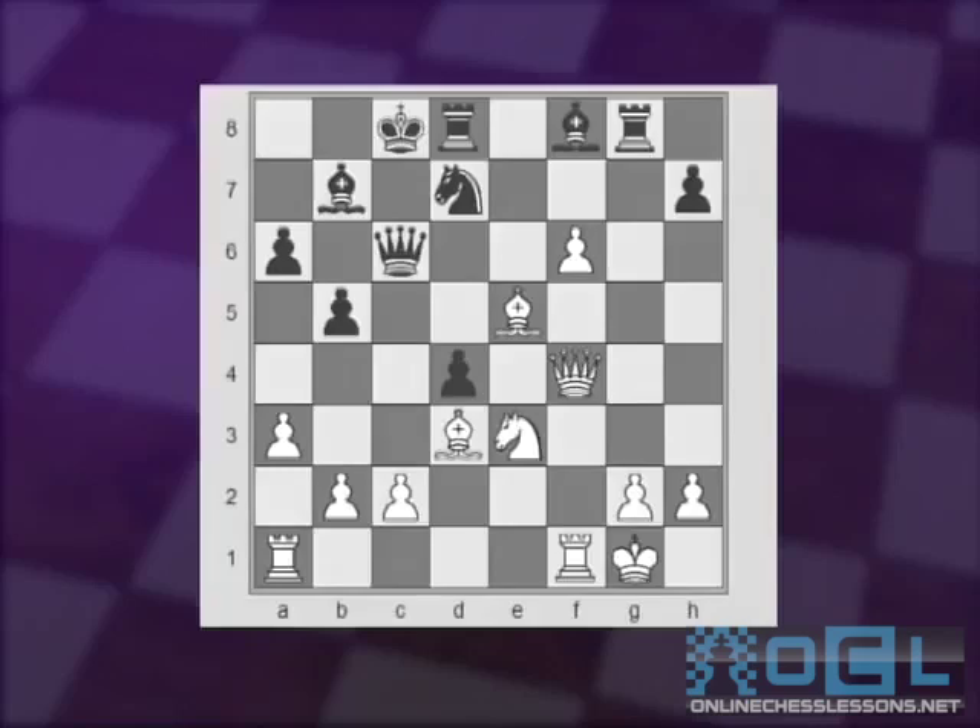In the actual game, Svidler played f7, but then after Rxg2 lost the queen and resigned.